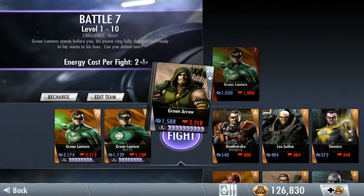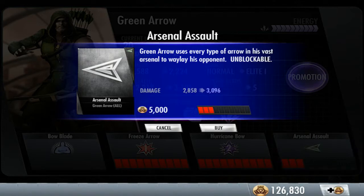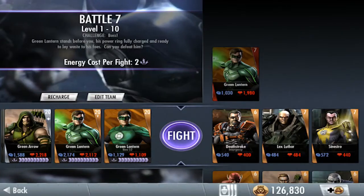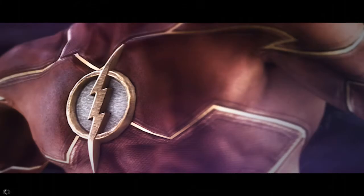Green Arrow. We need to upgrade him — we're going to use the upgrade and upgrade the Arsenal Assault, which is Green Arrow's last attack. We're going to show you what he's going to do and how he fights in the game.